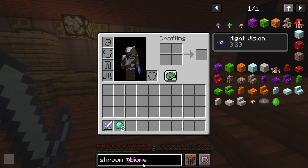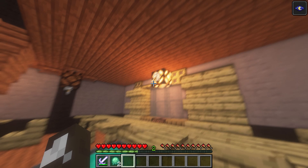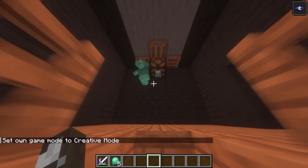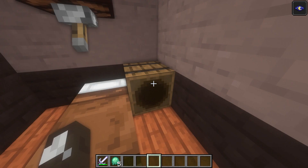We can use the ectoplasm to make the poltergeist block. When placed down, this block will be able to move and flick switches and trapdoors within a 5x5x5 radius. The ghost town structures are pretty cool.